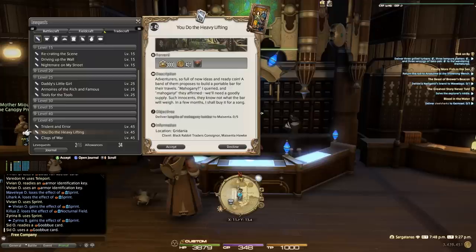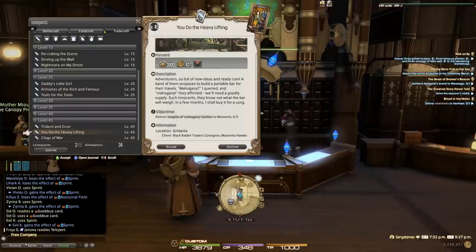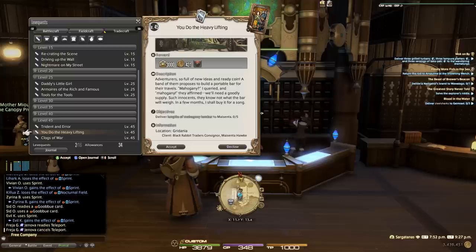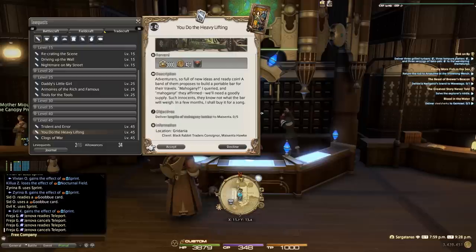Some of these leves are multiple turn-ins, which means you can turn in up to three times and get the reward each time. What's really critical — and this is why high quality plays such an important role — is that high quality nets you double the rewards shown. So it would be 6,000 experience and 862 gil for doing a high quality turn-in of this caliber. That's really where some of these things can come into play.